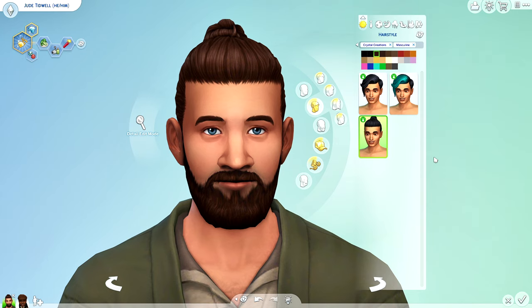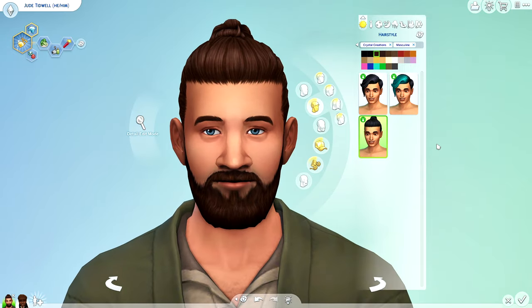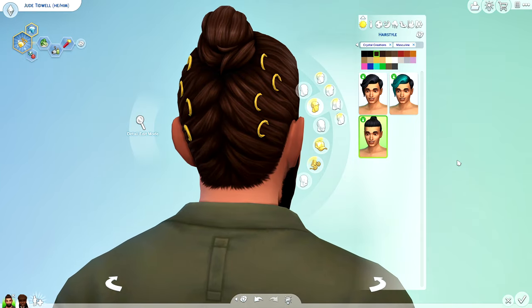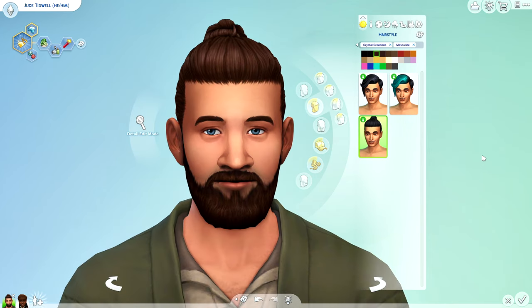The first hairstyle, the one Jude is wearing, is by far my favorite — it's my favorite man bun the Sims team has done to date. I absolutely am obsessed with it: the hairline, the profile, just the bun itself. I think it was very well done. The only thing I'd suggest is a variation without the rings so it feels more versatile. CC creators, if you could get rid of the rings because I'm not trying to have my man look like Sonic, that would be great. But I really do like it — even with the rings it's still a pretty nice hairstyle.